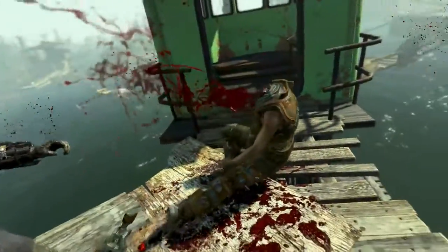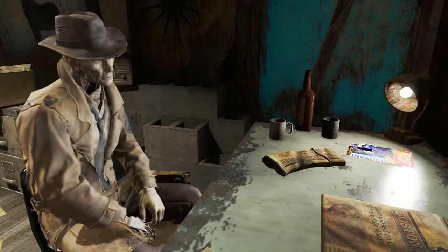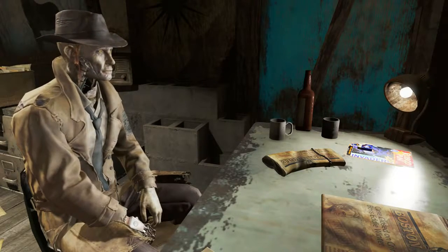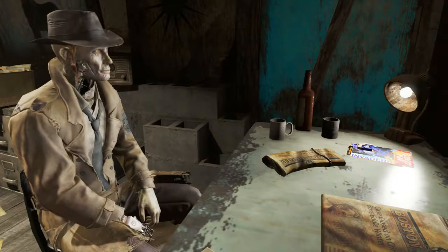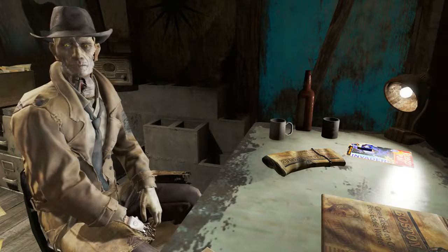To acquire this weapon we will need to be on the quest called the Gilded Grasshopper. There are two ways to acquire this quest. The first is to complete Unlikely Valentine, which is an early part of the main quest and will bring Nick Valentine back into his detective's agency in Diamond City.